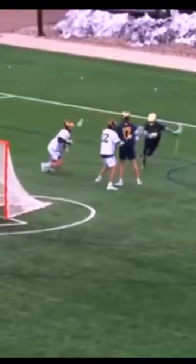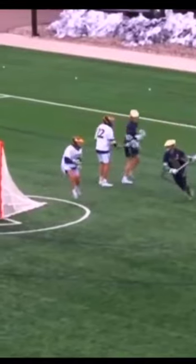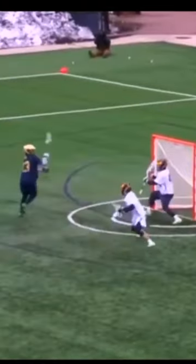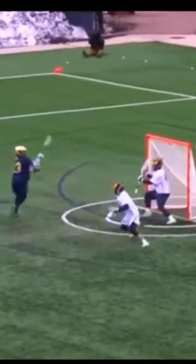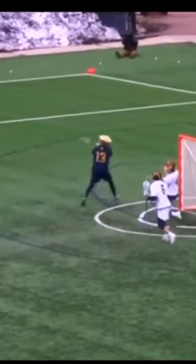Here he looks up and doesn't see anyone immediately open, so he continues his dodge. This makes the defense respect him as a shooter, and the slide begins to hedge towards him. As soon as Pat sees the slide move off Jake Taylor, he elevates his body and switches from a dodge into a feeder, and hits Taylor on the crease for the around the world finish.